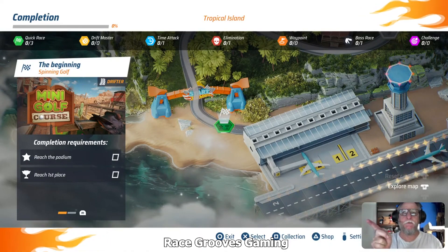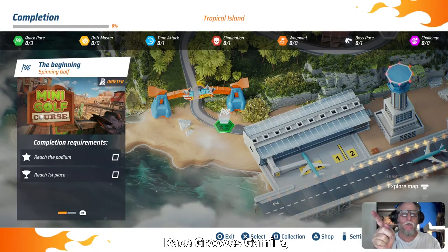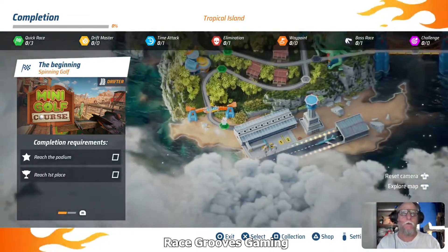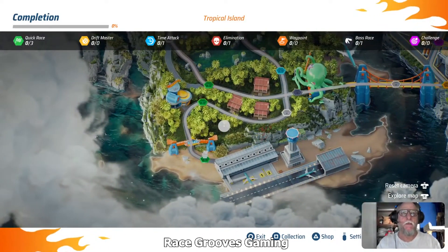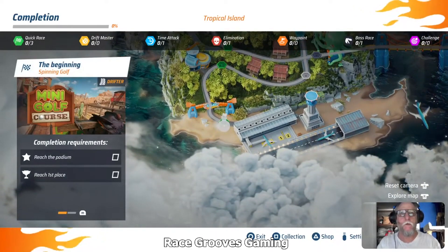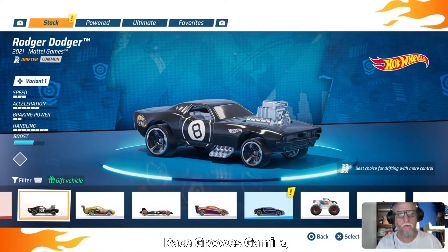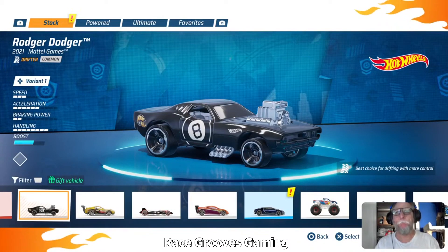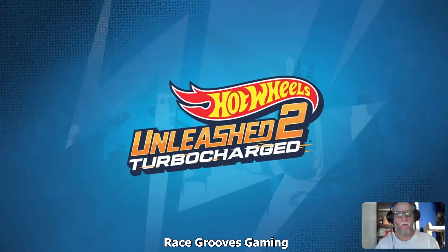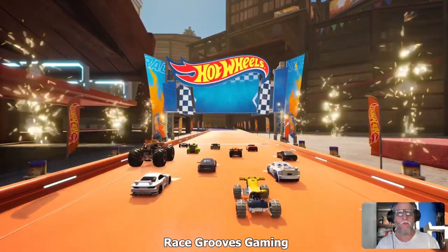So we're going to start at that green spot and then we'll move around the map. There are different locations, and some of these you have to use a certain class of car, so you're definitely going to need to buy cars. We'll go ahead and give this another race because I'll probably be using the Charon more than this car, but we'll use it now.